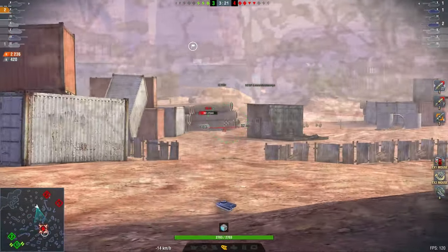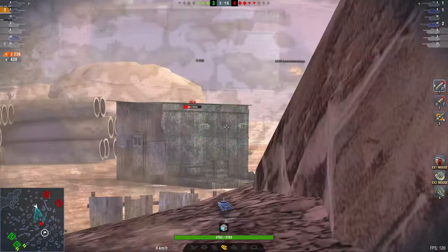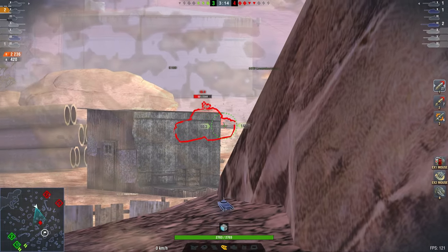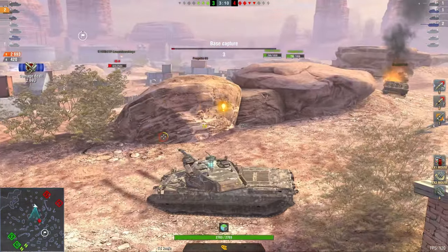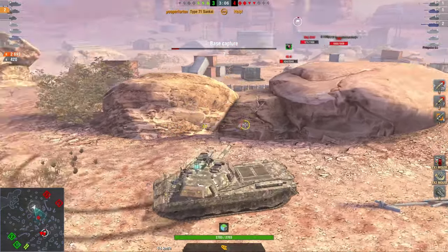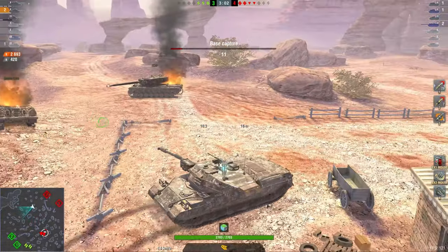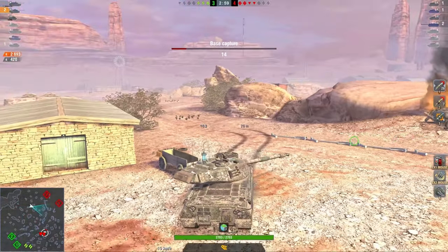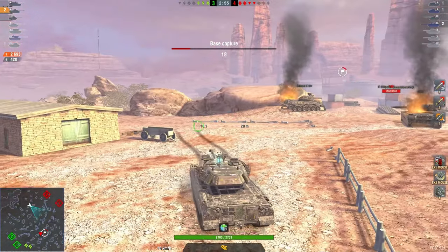If you're the guy on full hit points, you still wouldn't want to throw them away, especially in a situation where it is 3v4 and your teammates are very low HP. Again, stay at a distance. That IS-4 has to now close the distance and get towards you, which is a very big advantage right there. In most cases, having a good bit of distance between you and the enemy is always helpful.